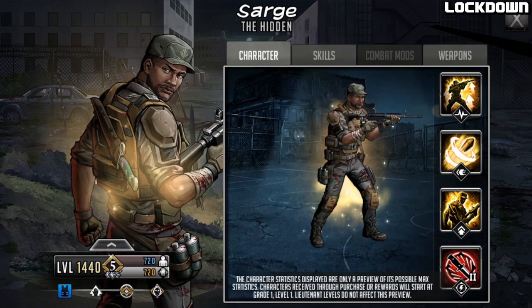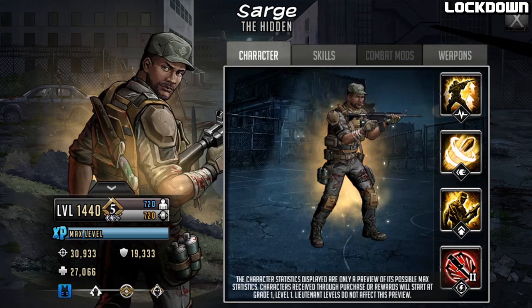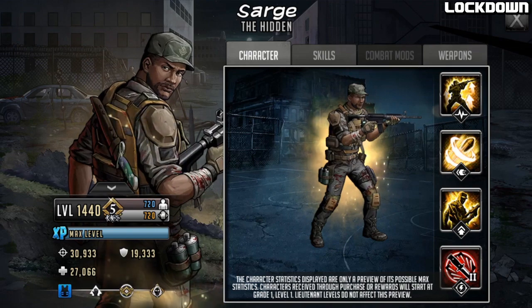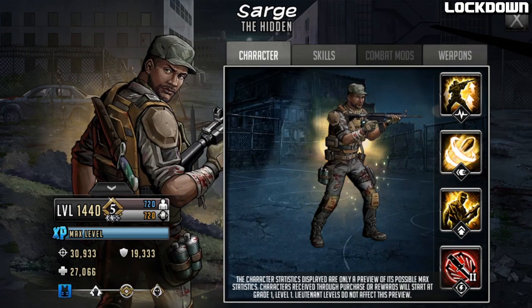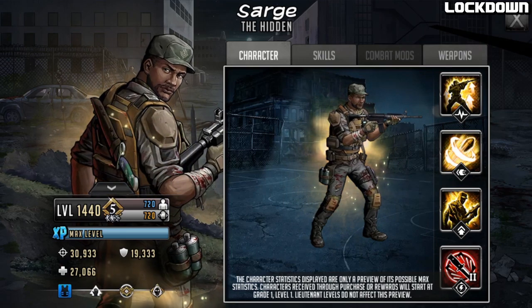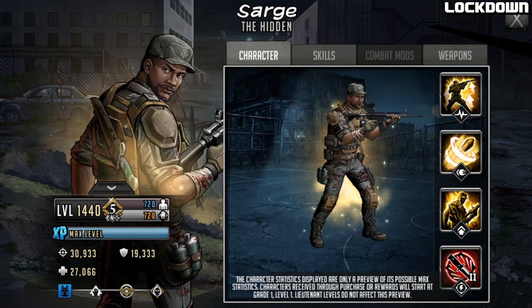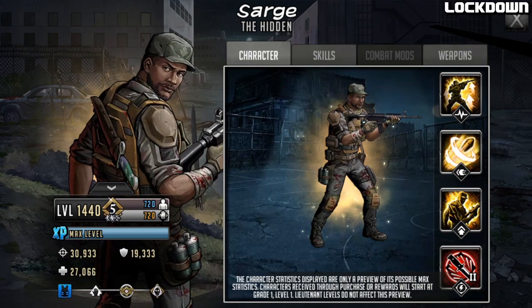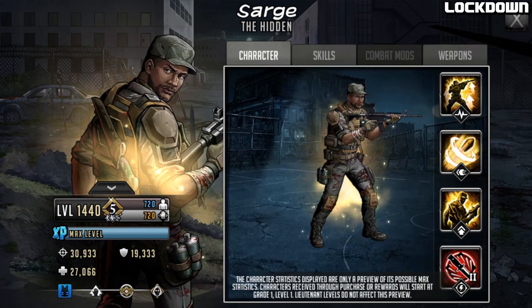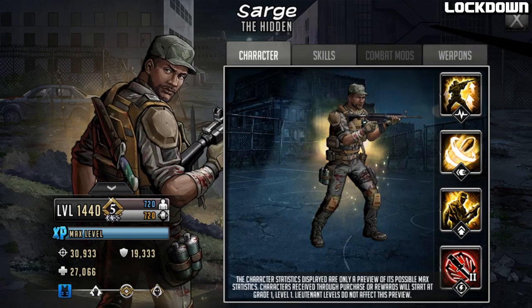There's an interesting knife and a logo on his hat — not sure if that's attached to anything. If we look at his stats at Limit Break 3, level 1440, he has got 30,933 attack, 19,333 defense, and 27,066 HP. So a bit more leaning towards the attack side of things. He is going to be a tough character holding that rifle.